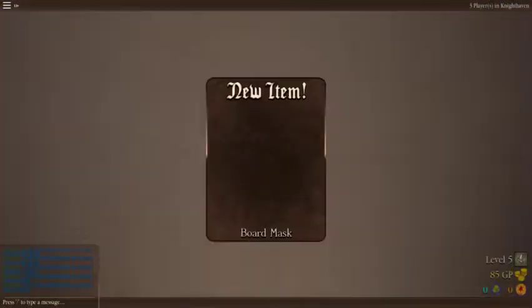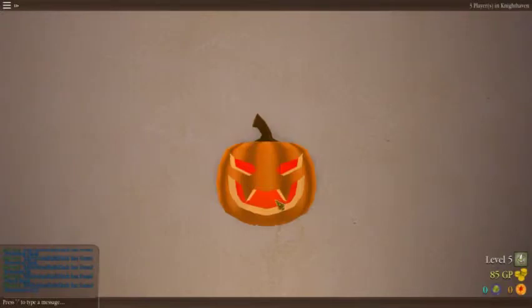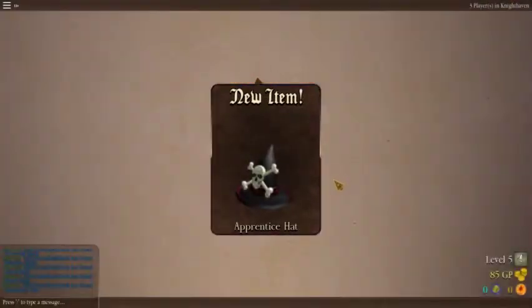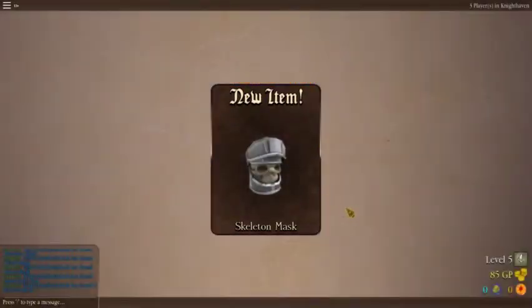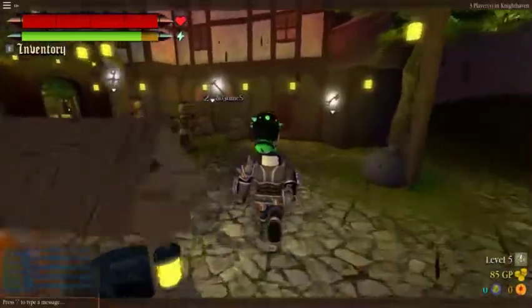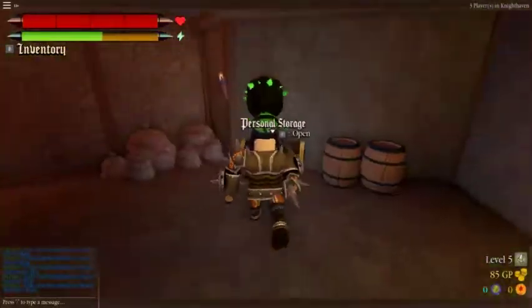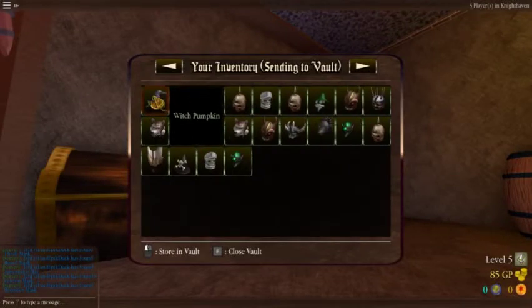What do we have here? A board mask. Apprentice hat. And a skeleton mask. And beholder mask. I think we got a few of these in our personal storage before, so let's send all of these.